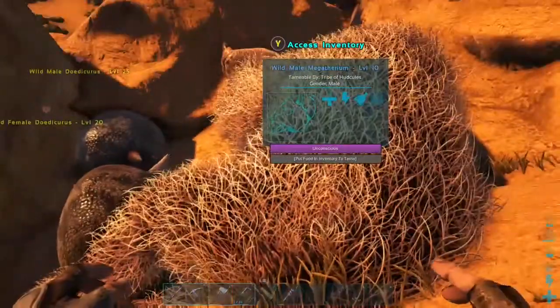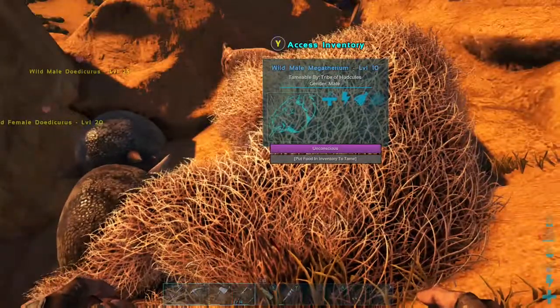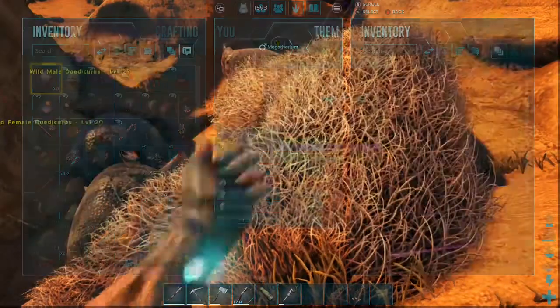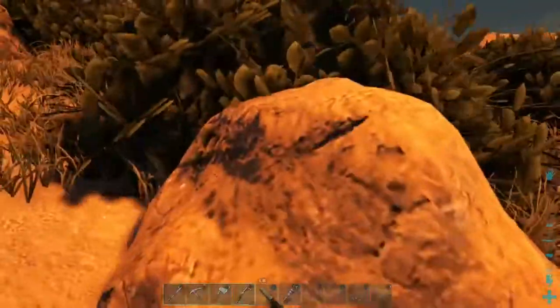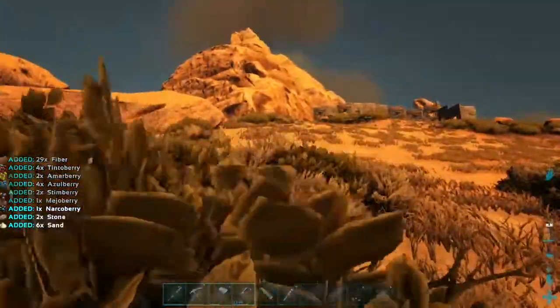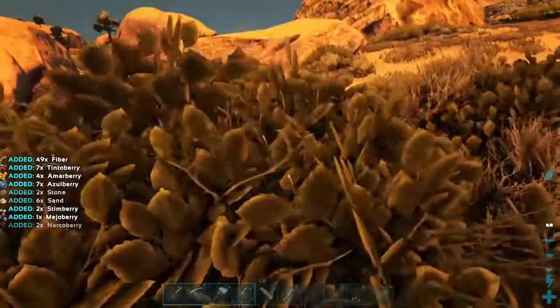Now, he is merely a level 10, but with these things, that doesn't really matter. I'm using it as a beast of burden. As you can see here, his weight is going to be well into 750 — plenty to carry around all the stones, lumber, and other stuff you'll need on a regular basis in your Ark adventure.